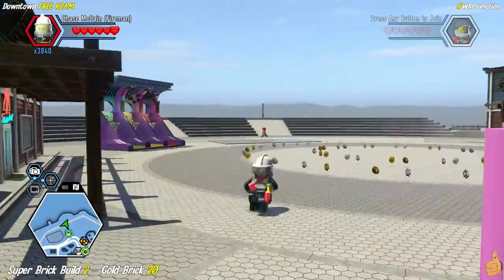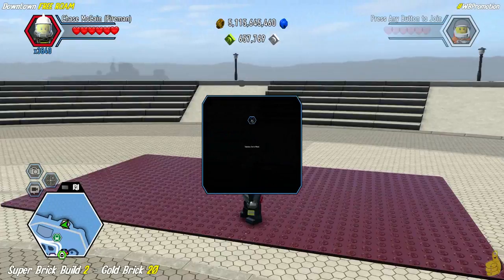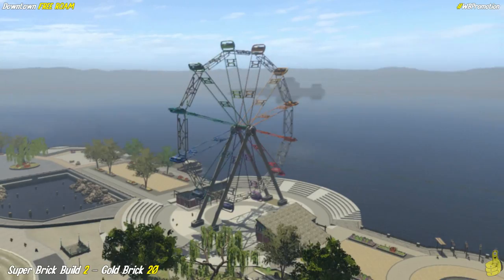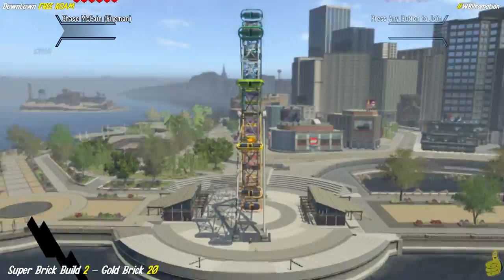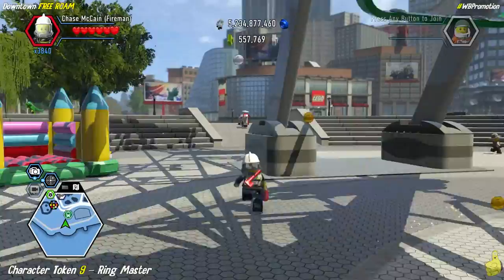This next one is a little tricky — it's a super brick build that gives us a gold brick but also unlocks a character token. Basically we spawn this giant Ferris wheel and it spawns a token kind of in the middle. You can see there's a jump that goes from one side of the area to the other — we'll have to use that to find the token. I'll be honest, it was a doozy — I probably took 15 or 20 attempts. I actually destroyed two cars.